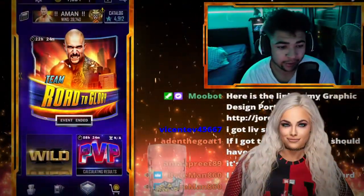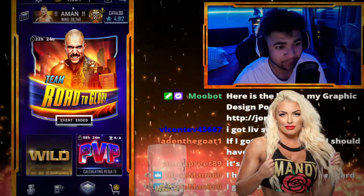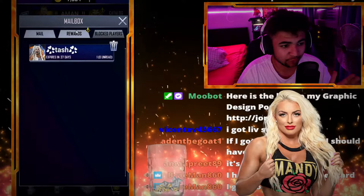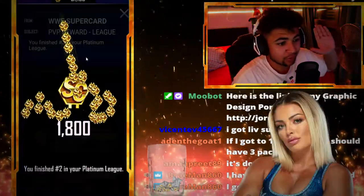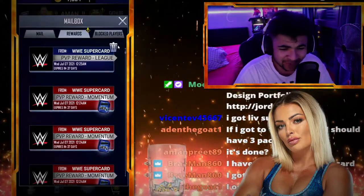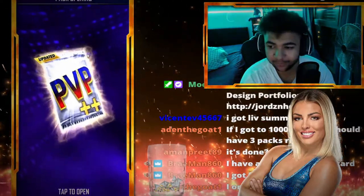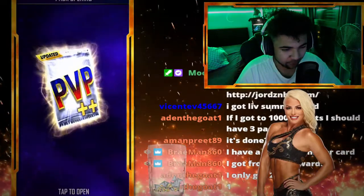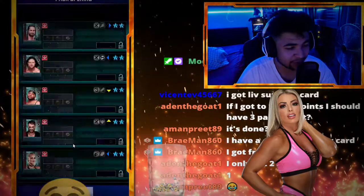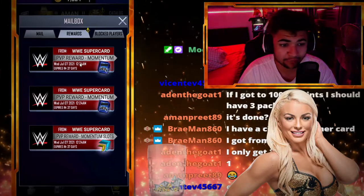Right then guys, we are now on another viewer's account. Amanpreet89 out of the stream has let us on his account — I appreciate that, my buddy. Let's go. PvP rewards, account number three. Let's hope we get this guy something good because he's Forged plus plus and he deserves all the best. He's got 1,800 super coins just like me, 82,000 in total. My guy — use them for dusting, use them for picks. The momentum seven pack — this is the good one, this is a plus plus. Can we get a forge? Please. Oh, this is terrible. How many Royal Rumbles do you want to give him that aren't even summer cards? Wow. That is a joke. That is absolutely ridiculous. I've never seen a pack like that.